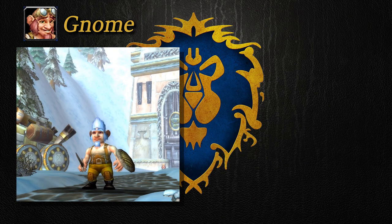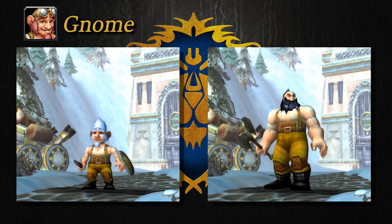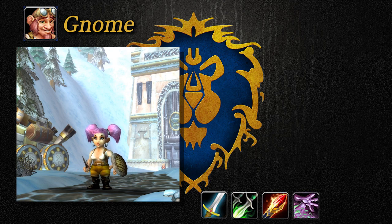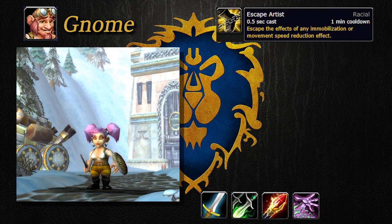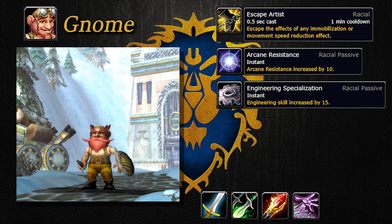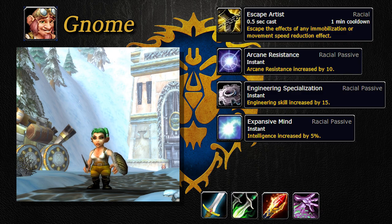And last but not least for the Alliance, the gnomes. Like I said, gnomes share their starting zone of Dun Morogh with the dwarves. Gnomes come up short on classes and can only choose from four: Warrior, Rogue, Mage, or Warlock. They have an activated ability called Escape Artist, which removes any immobilization or slow effect. They also have plus 10 arcane resistance. Gnomes love to tinker, so if you choose the engineering profession, you start at level 15 instead of level 1. They also get a 5% increase to their intelligence stat, which gives you more mana, a higher chance to critically strike with spells, and increases the rate at which you gain weapon skill.